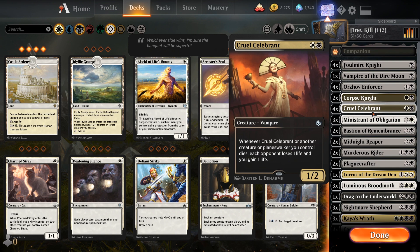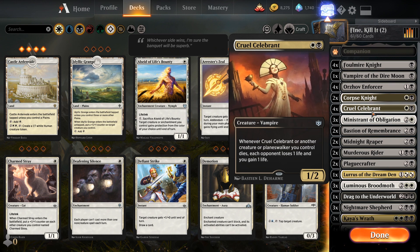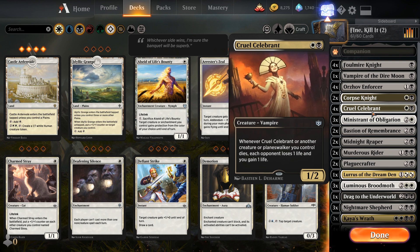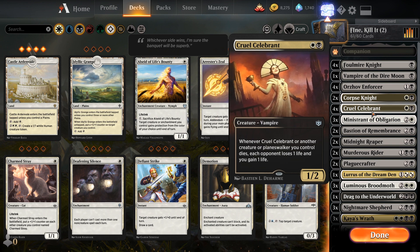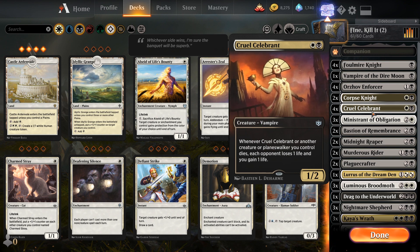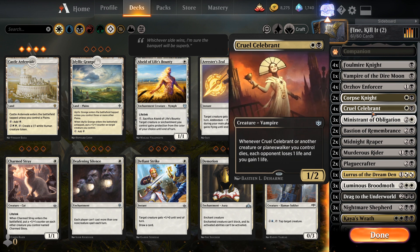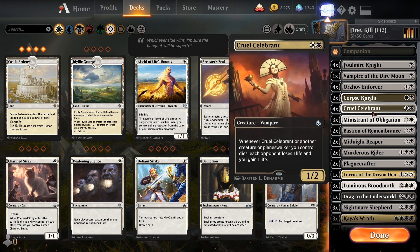Cruel Celebrant is a different story. When this card, or another creature or Planeswalker you control dies, each opponent loses one life and you gain one life — way more value for two mana, but you have to wait until it dies. The whole theme of this deck is it's either gonna stay in play and keep hitting you, or you're gonna trade with it and it'll die and probably come back — that's the point. Either way, you're gonna take damage. This is such a you-can't-win card, and it's basically the whole point of the deck, so of course I'm running four.